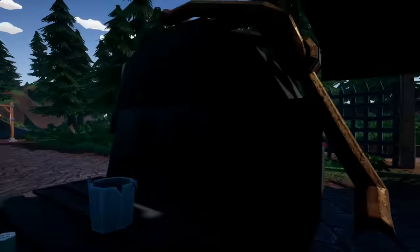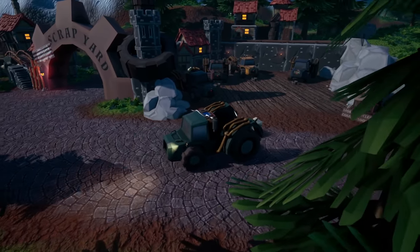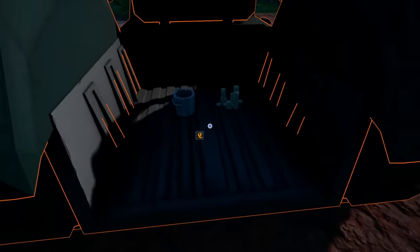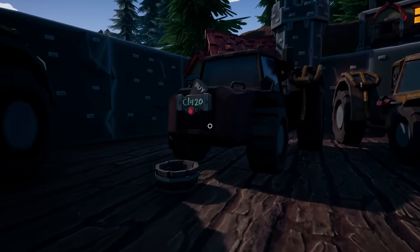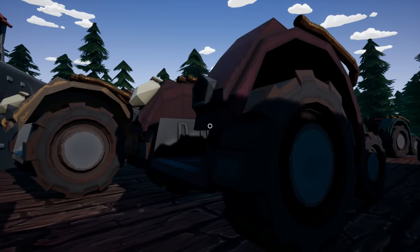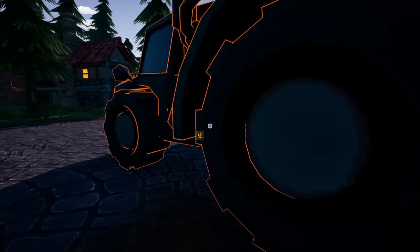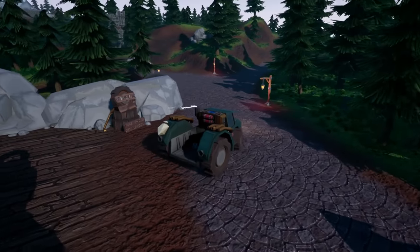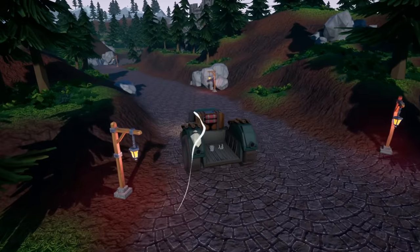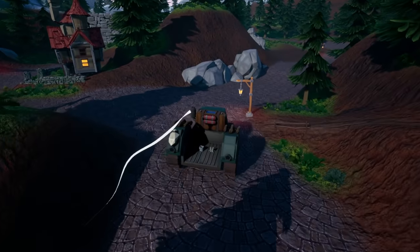We're definitely getting that red and black vehicle - it just has my name all over it. How much money do I have? 1282, so we can't get it yet. Oh it looks so good though - I approve! More vehicles coming soon. To get to the ice area I think we have to go this way and up and over that bridge.